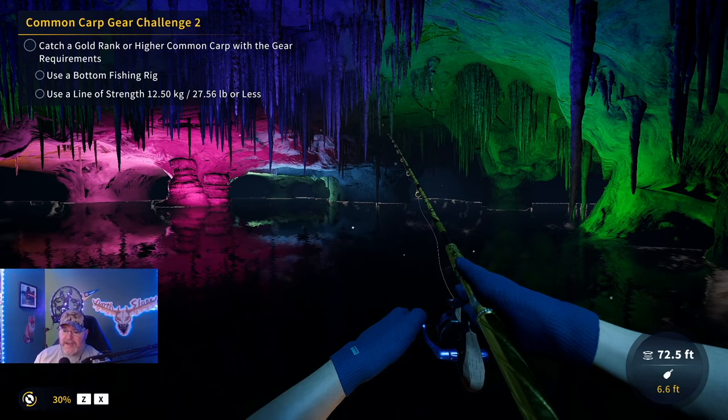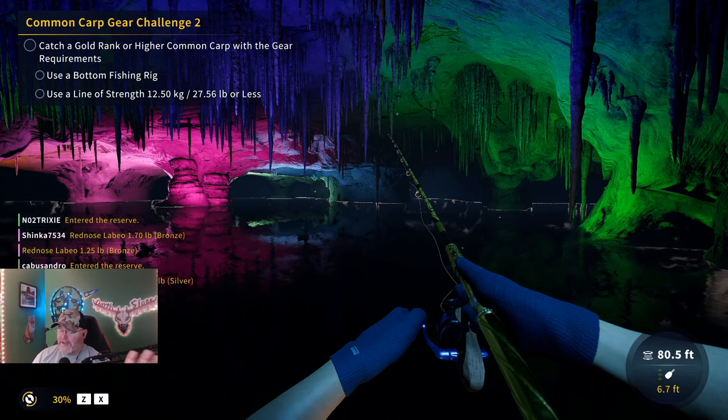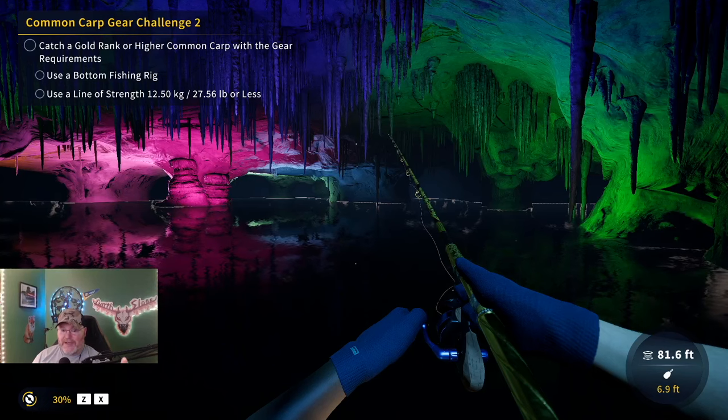I'd seen a pretty big grass carp swim by and I was like, let's put another line on — a stronger line — and try to catch that thing. But I got sidetracked and forgot to switch it out. So anyway, I had this 27.56 pound line on when this big one comes over. I'll just leave you with the footage. I will do a guide for grass carp later, but this is a different type of video — I just wanted to show an uncut fight on light line and a huge score at the end with this diamond grass carp.